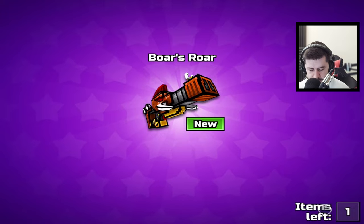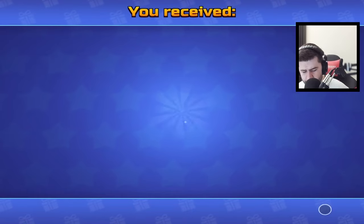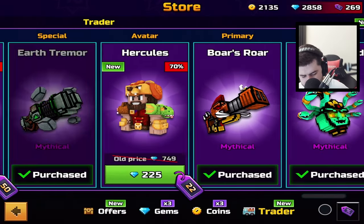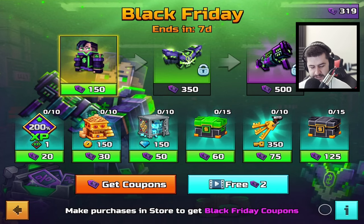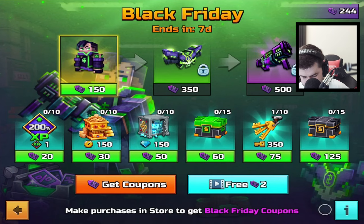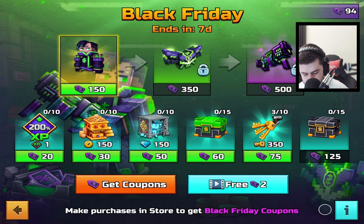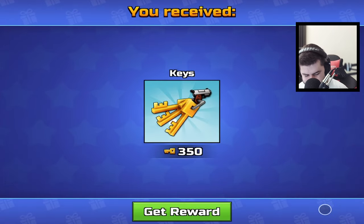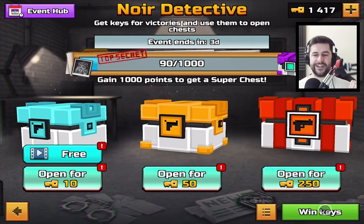I'm also going to go ahead and purchase the Ball's Raw as well, and also purchase the Gorgon's Head. In fact, I may as well just purchase the whole entire van. So if we go back to the Black Friday events, I've currently got 319. Let's trade them for keys. You can do this up to 10 times. Let's check how many we've got now — 1,417.